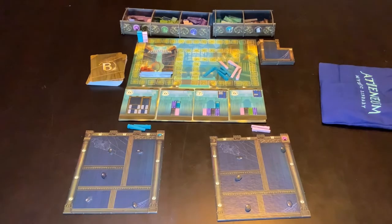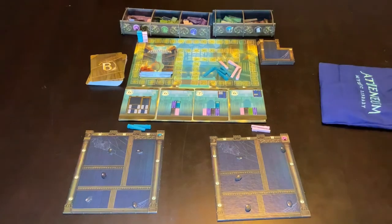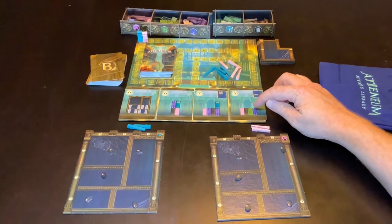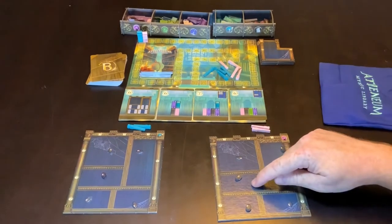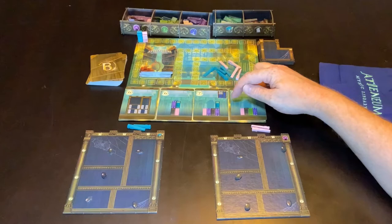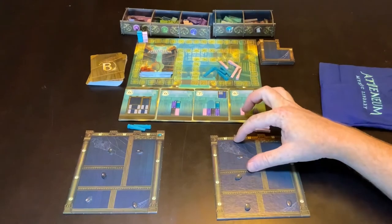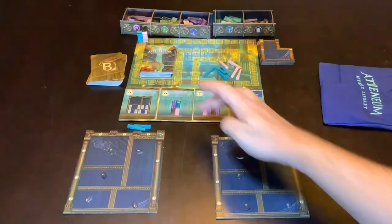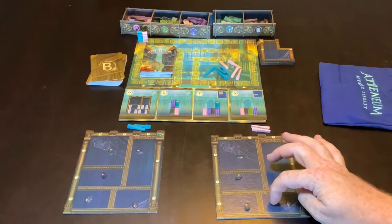You are trying to make your shelves show specific combinations of books shown on cards. If it's a card like this, you're looking for a pink, black, green, and purple book in that order, and it must be in this section of your shelving system. You could also go for a combination in the top left position. This one can be anywhere on your shelf but needs to be in the same shelving unit — so it must be on one of those two spots, not any of these three.